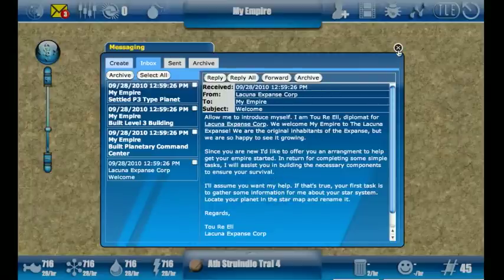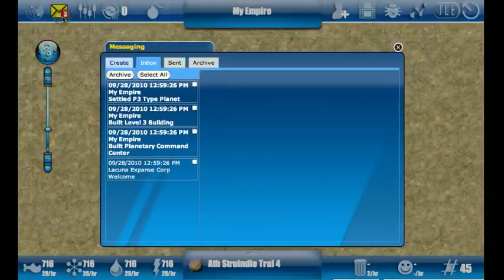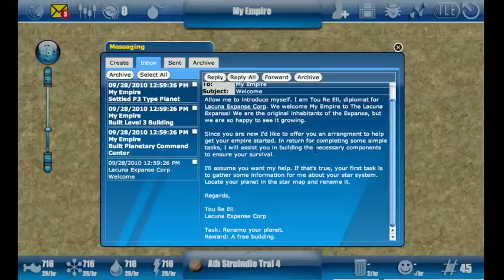If you didn't hit 'View the Tutorial', you can always do this by simply clicking on the mail icon up here and finding the message titled 'Welcome'. If we read this, it says we should go ahead and rename our planet to start the tutorial.